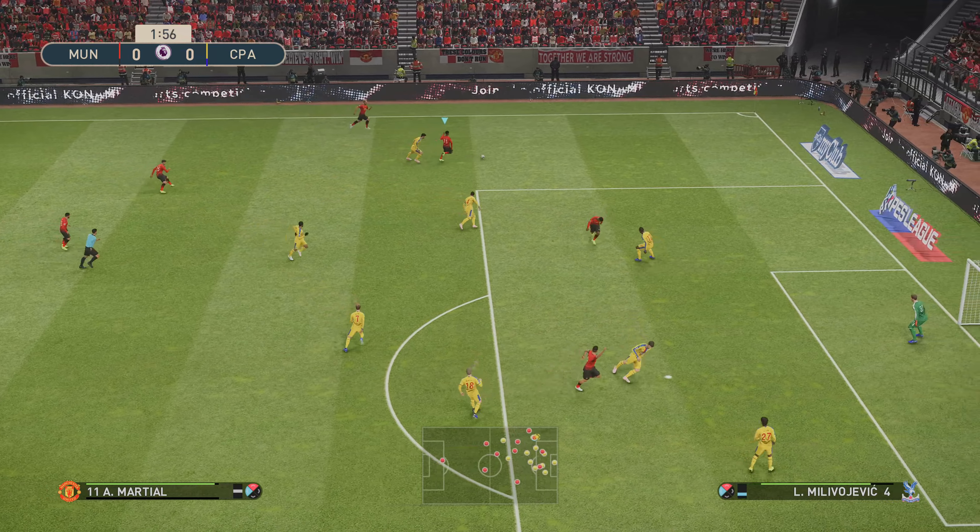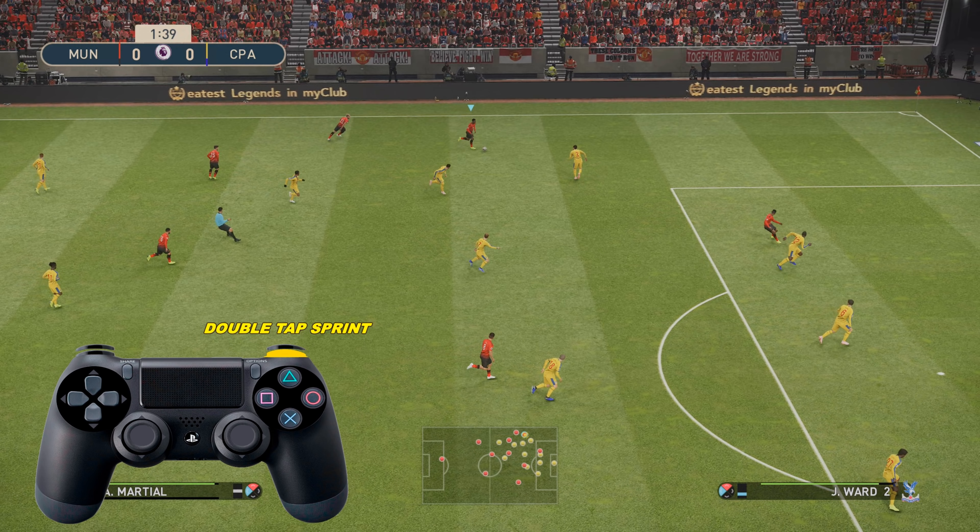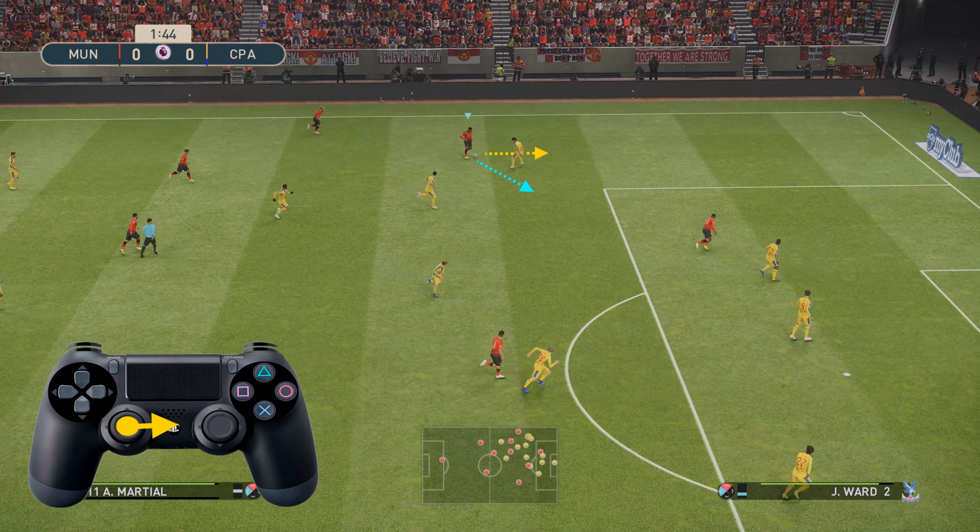The first thing you need to do is double tap the sprint button on your controller, which is generally your right bumper or R1, and then flick the left analogue stick either side of the defender depending which way you want to knock the ball around.